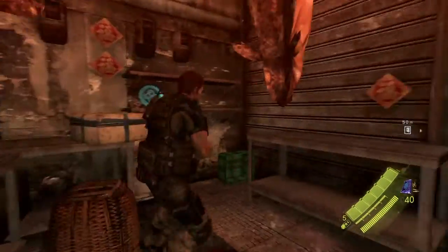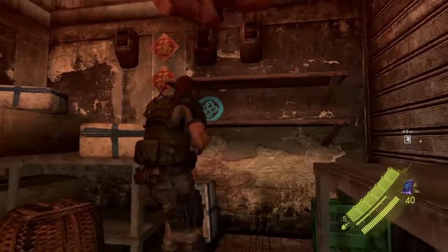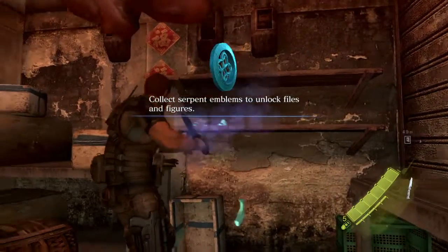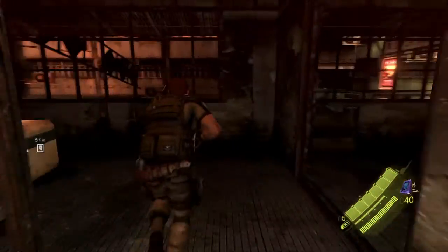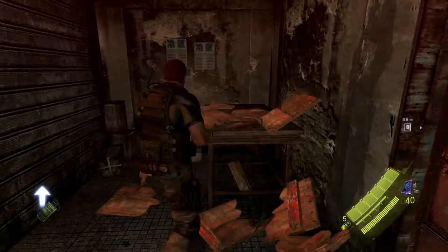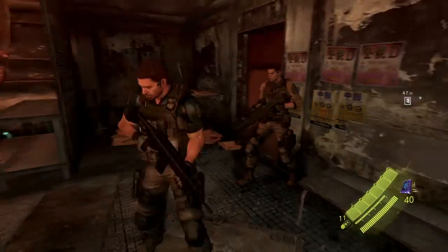The first serpent emblem is also in this room with these pigs — it's pretty hard to miss. Let me see if I can just melee it, use the knife. The knife that I never use otherwise. So that's the first of four. And we also got a red and a green herb, so we can already get some health, which is good.